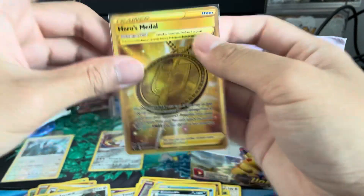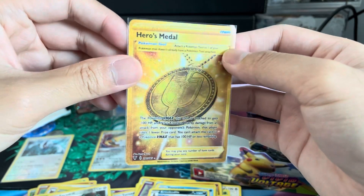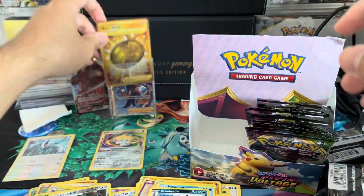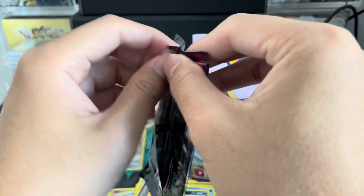Now this is a great box! Hero's Medal — Gold card right there! I don't even have that card. We hit gold. So we now have essentially four hits — I'll take it!